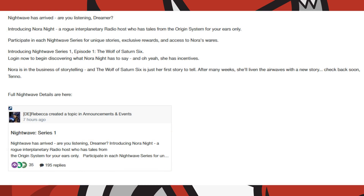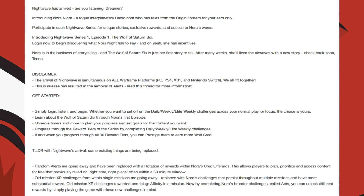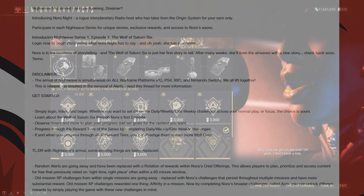As for the content in Hotfix 24.3, the Nightwave system has launched, and in doing so it has removed alerts from the World State window — with the exception of Baro Ki'Teer notifications, Maroo's weekly Ayatan mission, Help Clem, Tactical Alerts, and the Gift of the Lotus Alerts.